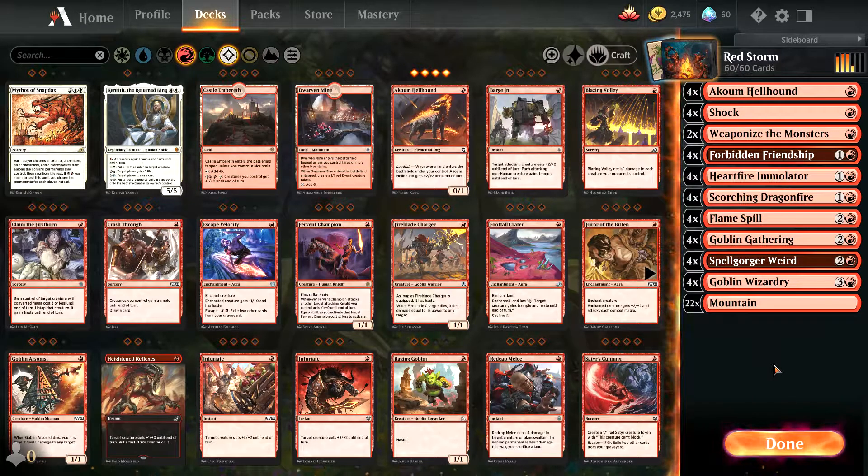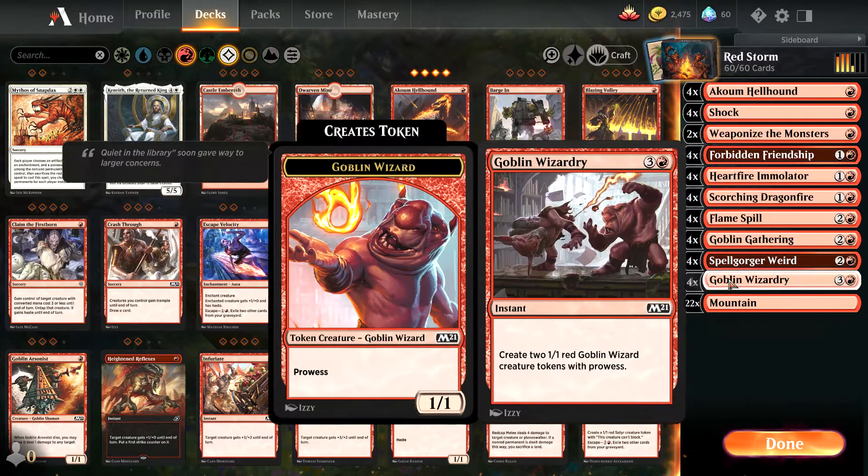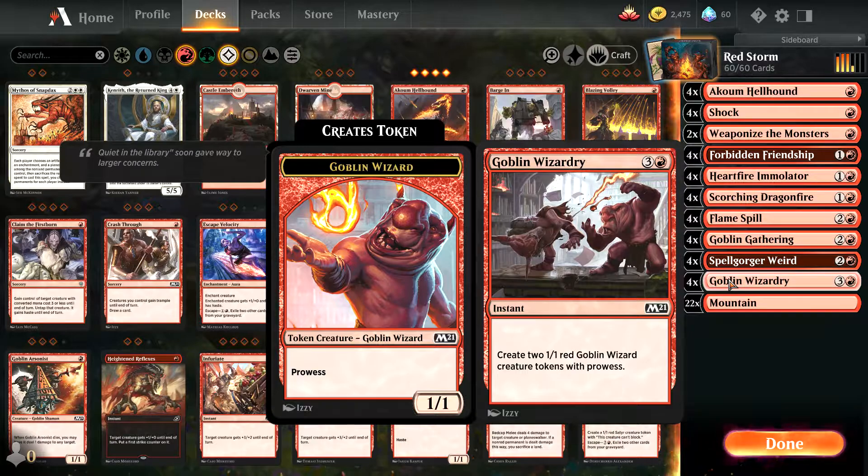This deck is called Red Storm. I built it as a budget alternative — it's great as a runa deck, but it can't really be built on paper because some of the cards are no longer standard. I built the deck around playing this card here, Goblin Wizardry, which puts two goblin wizard tokens into play with prowess.